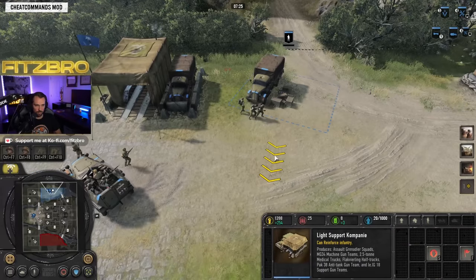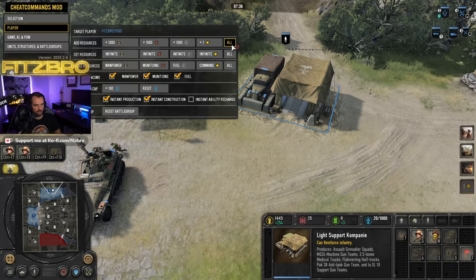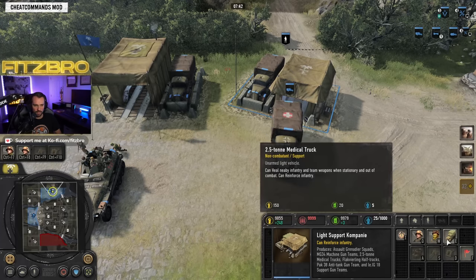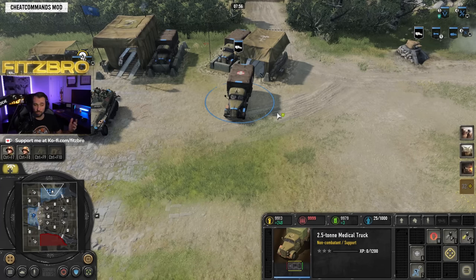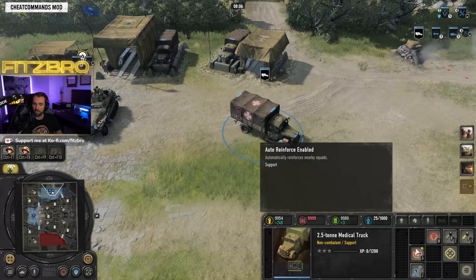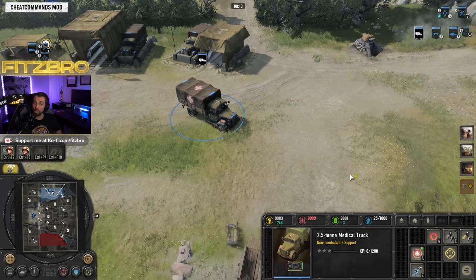From the light support company, let me show you the medical truck. It's available immediately since you don't have a medic tent — it's pretty cheap at 150 manpower and 20 fuel. A big thing with this faction is you want to have this moving up behind your infantry lines in a safe spot where it's not going to get flanked and killed. If you lose your medical truck and a bunch of infantry, you're probably on your way to losing the game. Keep it alive, use the reverse feature, and turn on auto-reinforce.